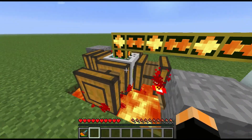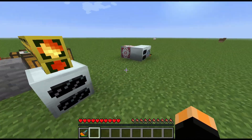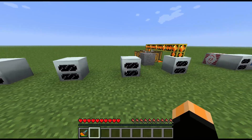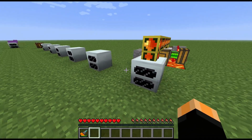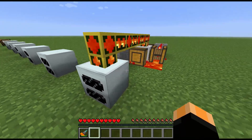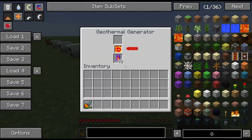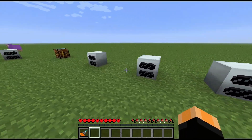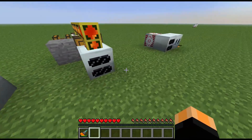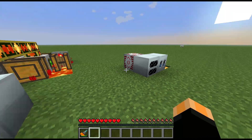You can also pump lava in using a BuildCraft pump like this. Any of these methods will give you 20,000 EU per item of lava — so each source block, capsule, cell, or bucket all give you 20,000 EU.